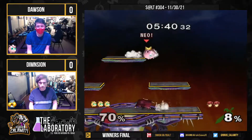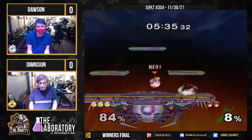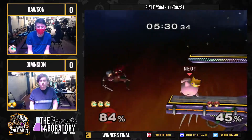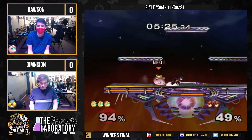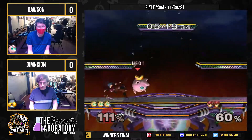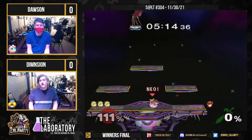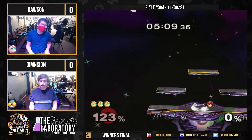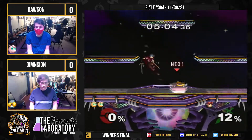Marth trying to keep his percent, goes for a running grab, making his way around. Catching his stray aerials still — he actually needs to respond to that. Keeping the space his, just slipping in every now and again, grabbing that stray aerial and turning it into a combo conversion. When he gets that up tilt — so it's two to one, first game.